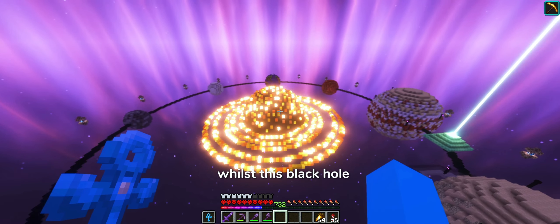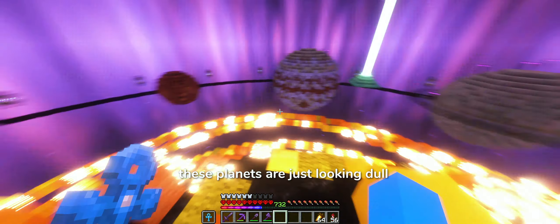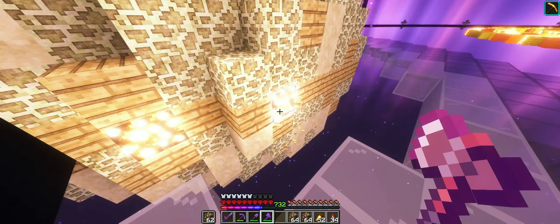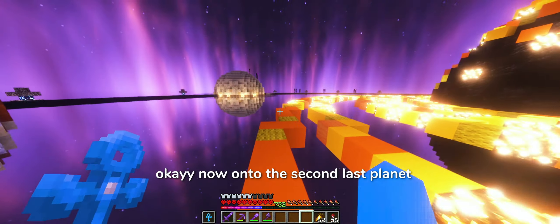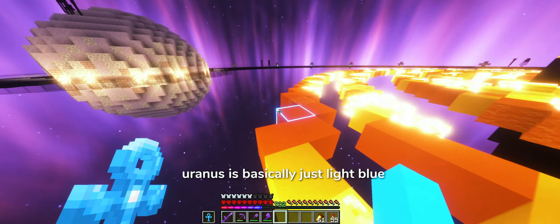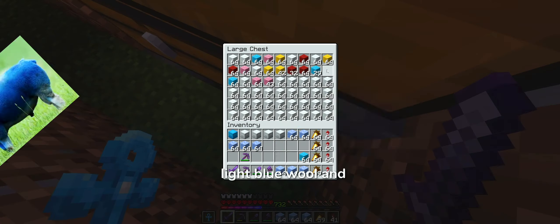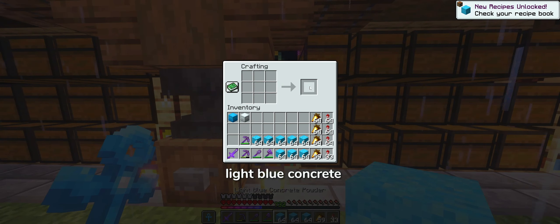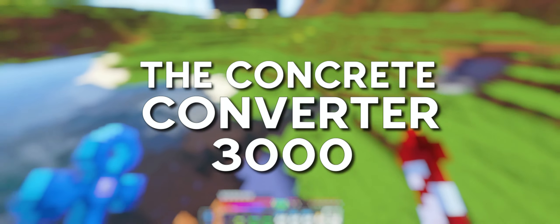I've just realized, whilst this black hole is really bright and vibrant, these planets are just looking dull, so I'm gonna add some light to them. That looks so much better. Now onto the second last planet, which is Uranus. Uranus is basically just light blue, so I'm gonna be using ice, light blue wool, and light blue concrete. Now let's head over to what I like to call the Concrete Converter 3000.